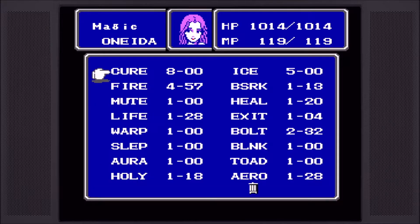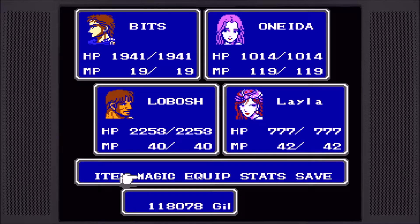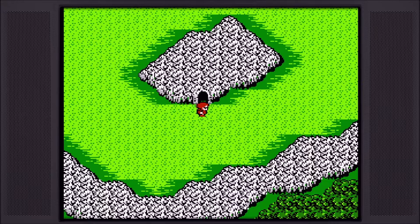Oneida's Cure is at level 8, Ice is at level 5. I heard that leveling up Holy and Arrow works very well against one of the Giygas bosses upcoming in the Mysidia Tower. But to be completely honest with you guys, leveling up magic in this game is really, really boring. And I just didn't want to do it anymore.